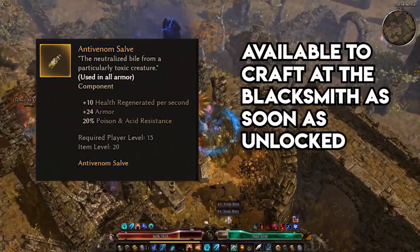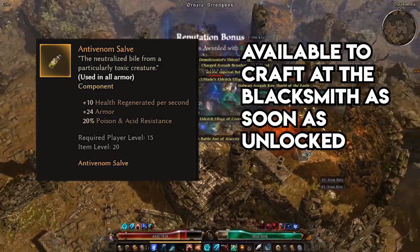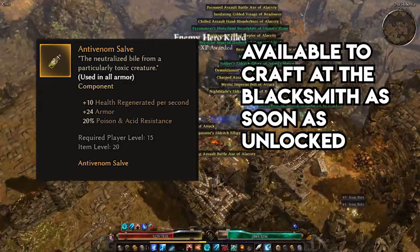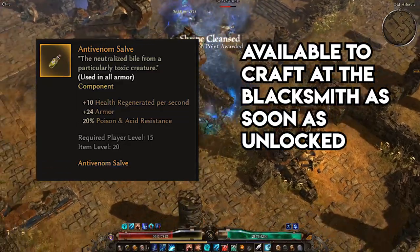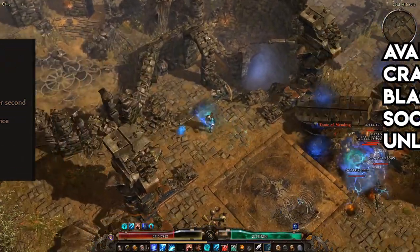Anti-Venom Salve is an absolute workhorse of a component. The flat armor and health regen can go a long way in the early game, but the 20% poison and acid resistance is the standout here. Poison and acid is an incredibly common damage type in Act 1 and stays pretty relevant throughout the game, especially in Act 3. This, coupled with the fact that this component can be attached to any piece of armor including belts and boots, makes it flexible and easy to use to great effect.